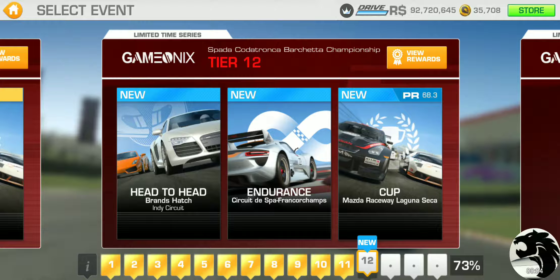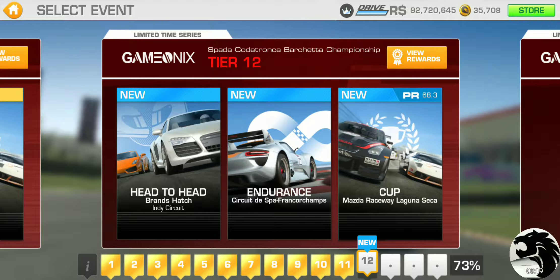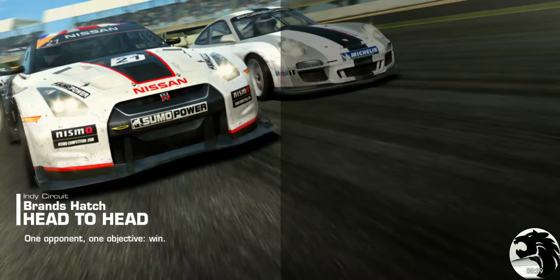Alright, here's Tier 12 and we're going to be completing 75 percent with the next gold trophy, which is going to yield 15 gold reward. We'll do this at Brand's Hatch head-to-head — just a single lap, so it should be pretty quick.